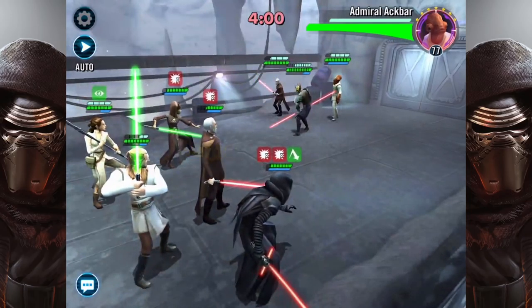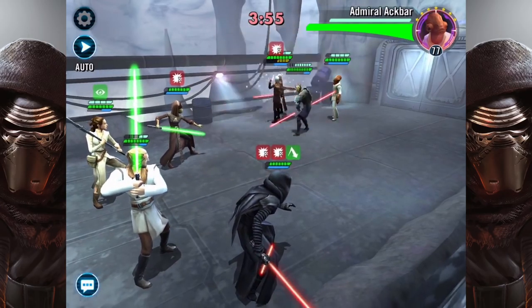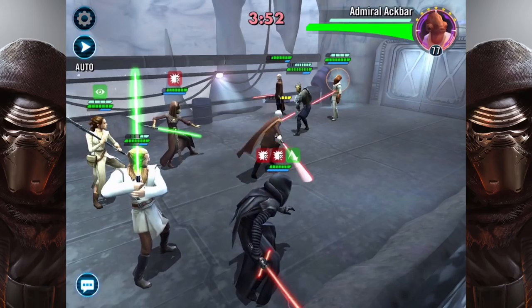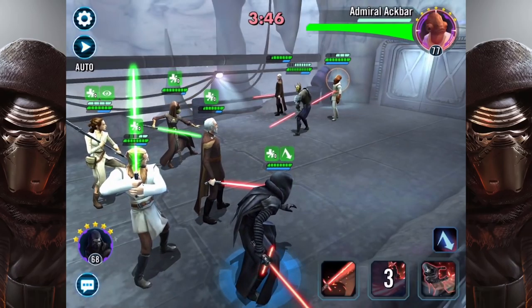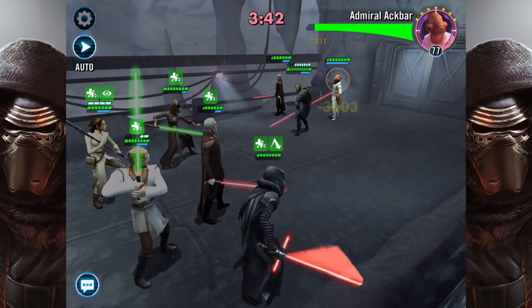Then I'll go for Admiral Ackbar because he isn't too much of a threat and doesn't have that much health either. That's why I don't go for Savage yet — he's just got so much health, he takes forever to kill. Savage is actually another character I want to start farming soon; he seems really good from what I've gone up against.